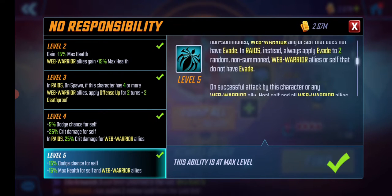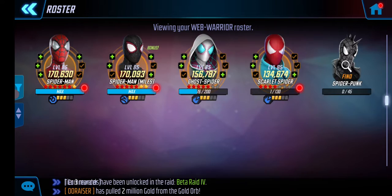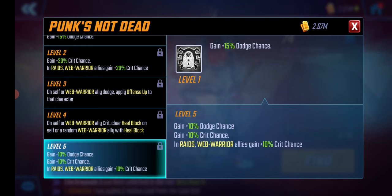Both of those passives are really useful when fighting in Raids, but I'm pretty sure these guys can do it even without those benefits. Spider Punk is of course not in the game just yet, but Spider Punk would give our team 30% more crit chance and clearing of the heal block on Web Warrior crits. So definitely something to be aware of.